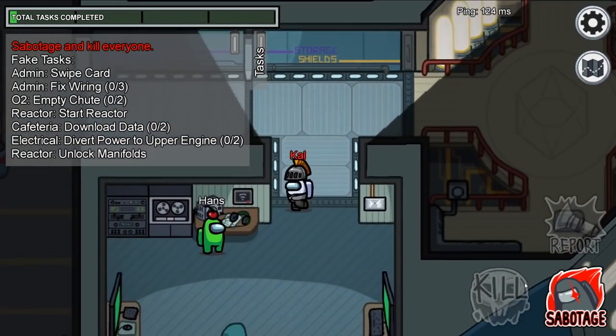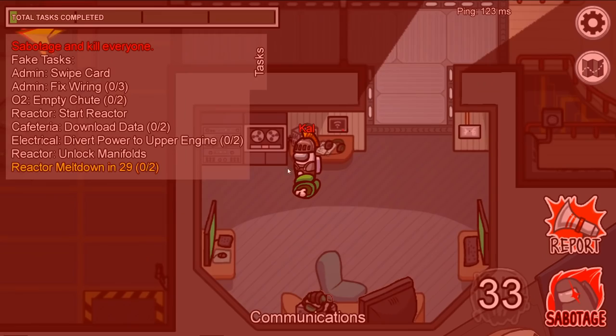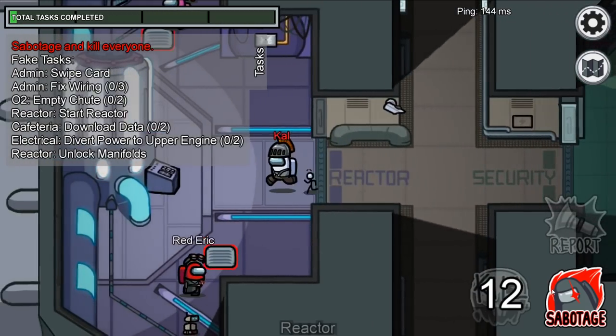If possible, always draw the crewmates to the opposite side of the map from where you just performed a kill. That, along with fast venting, will keep you visible around the crewmates, lowering your suspicion.